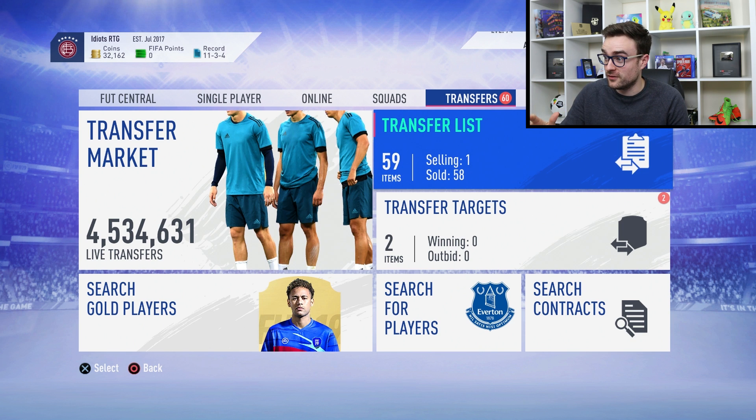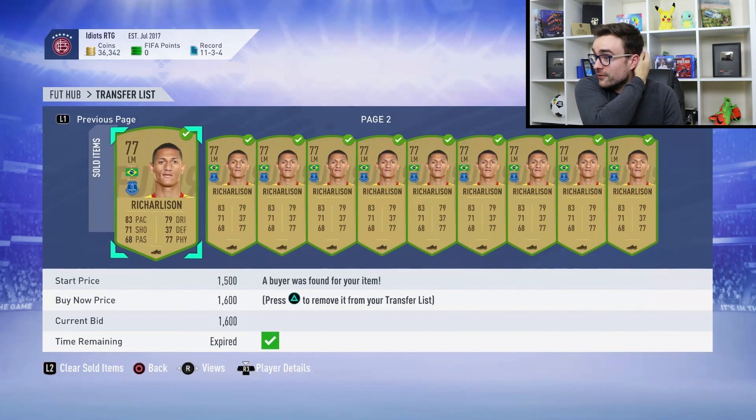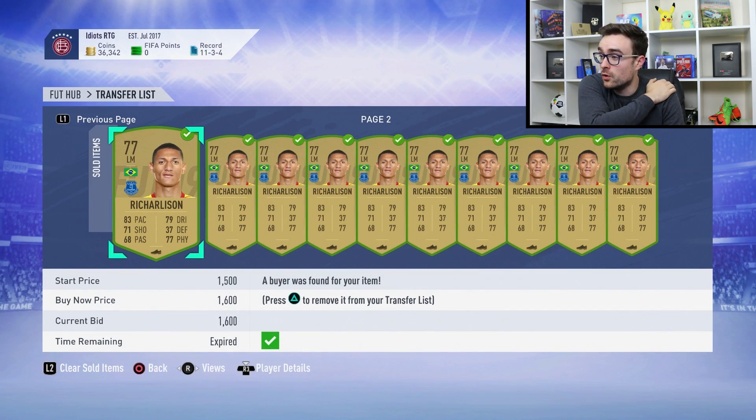I've made 13,000 coins at this point. We're going to click onto my transfer list and it'll refresh — there we go — selling that Kadira for 6,000 coins that we packed in the rewards. Here's a quick brief look at some of the stuff that we've been sniping.